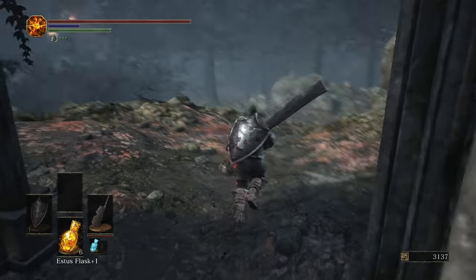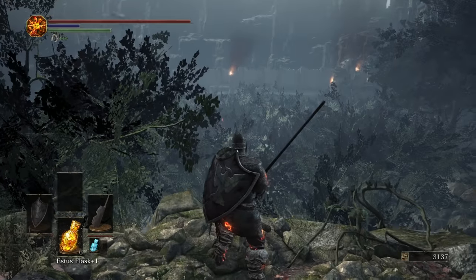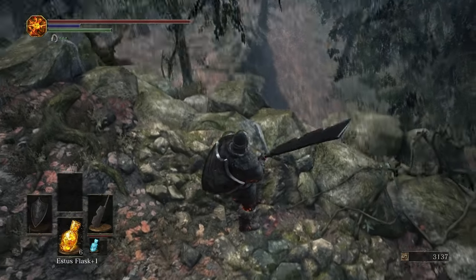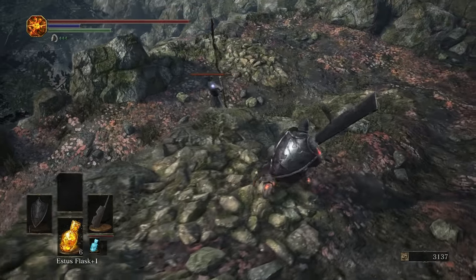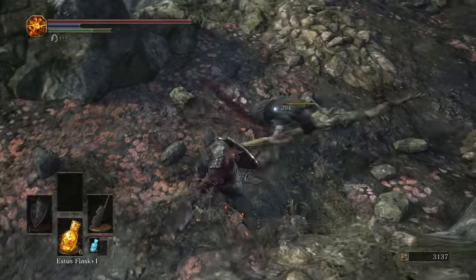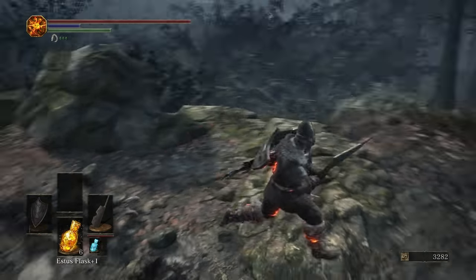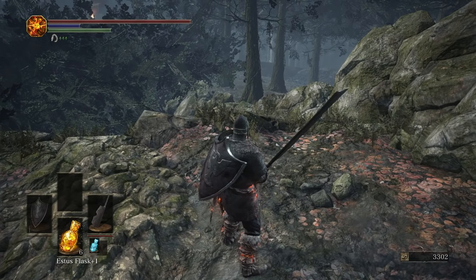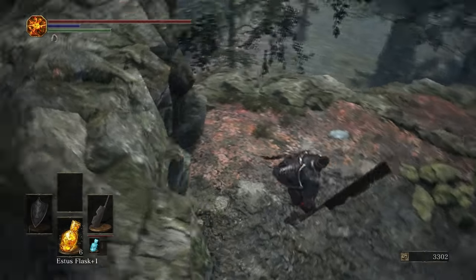Now we are at the Halfway Fortress and this is where things get a bit trickier. We have a big old swamp down below us. We also have a bunch of dudes — these guys right here with trees. I'm not entirely sure if you can parry them. I actually tried to parry these guys on stream for quite a while and I was unable to parry the tree. Either way, we're going to take a very solid approach to this area.